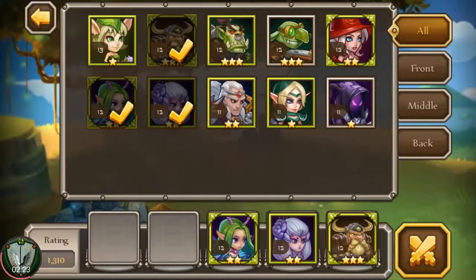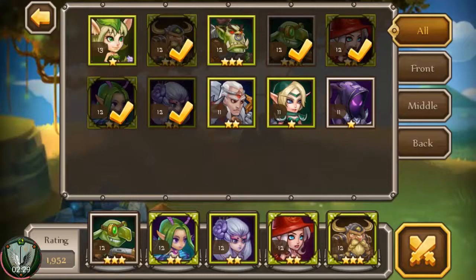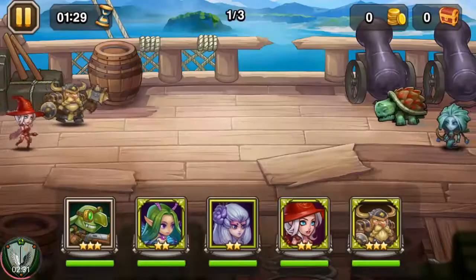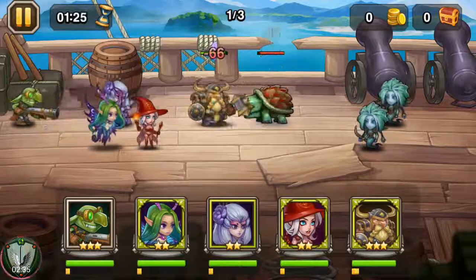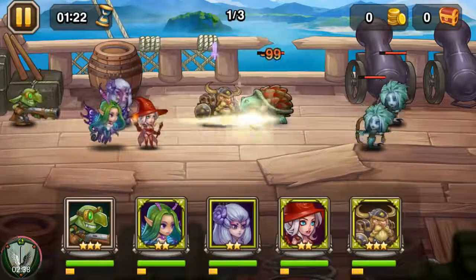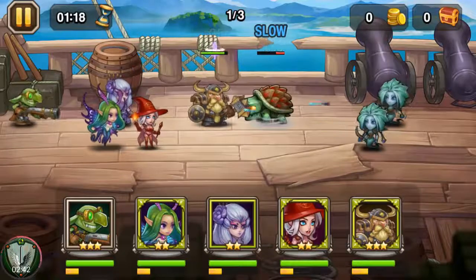I'm gonna try a different setup here — instead of going with two tanks I want to load up on some DPS and see if it helps kill things a little bit faster. So we're gonna add Ember the fire goddess and Boomer the goblin gunner to the lineup and see how this goes. Playing around with different setups — different ones call for different things.